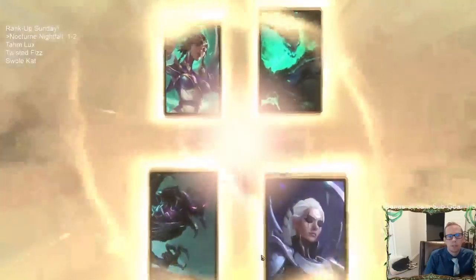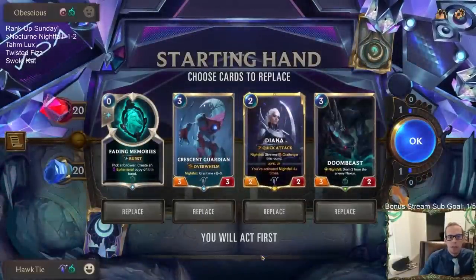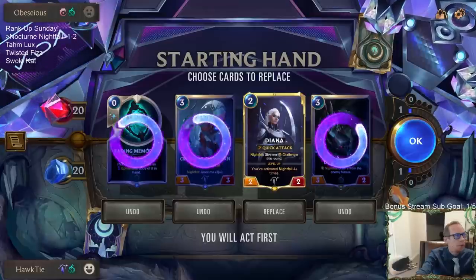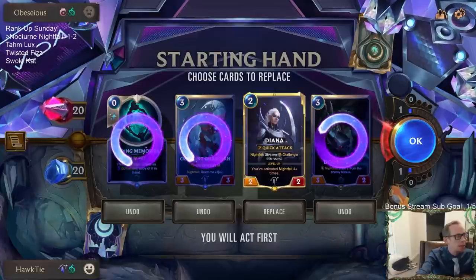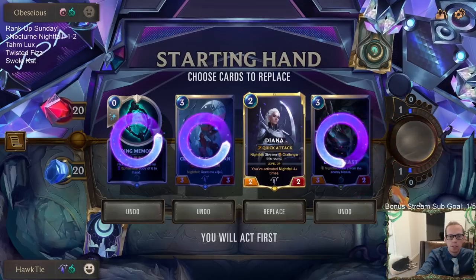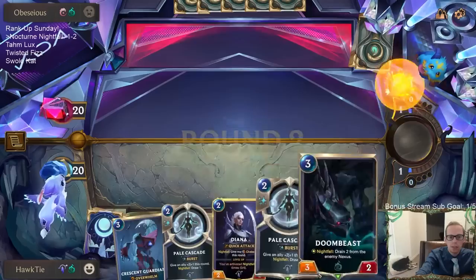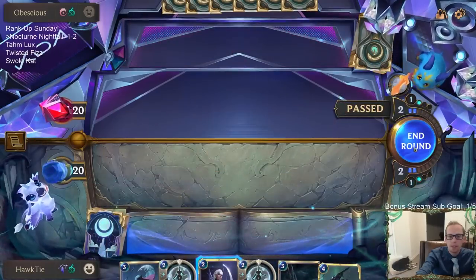I'm glad we're playing something else — I didn't like that matchup with all those barriers. Now this deck is going to try to kill all of our stuff. What I'm looking for is Pale Cascade, Stalking Shadows, Unspeakable Horror — those spells that can generate a lot of cards. And I want things to turn on Nightfall. We got a couple of Pale Cascades — that's why I didn't want three-mana cards; they don't help turn on Nightfall.